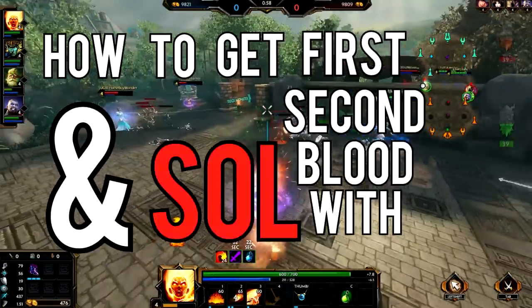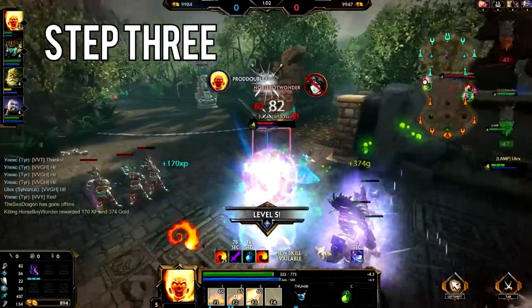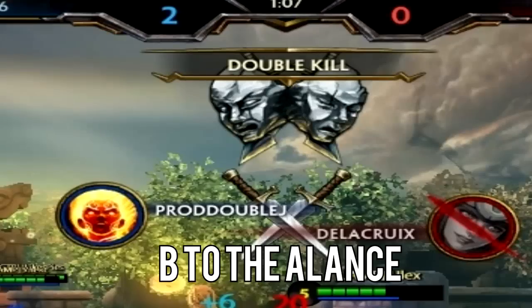How to get first and second blood. Step 1: Auto attack. Step 2: Keep auto attacking. Step 3: Push 4. Oof, a little unstable. Double kill.